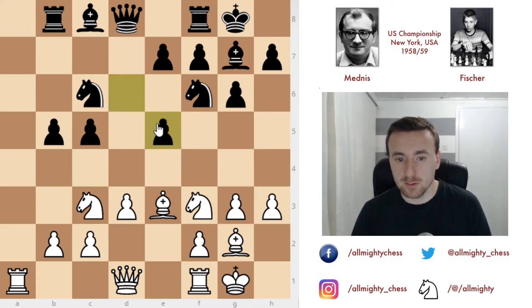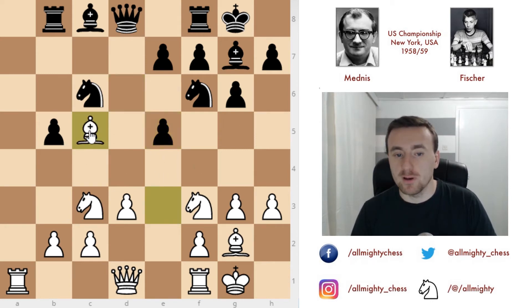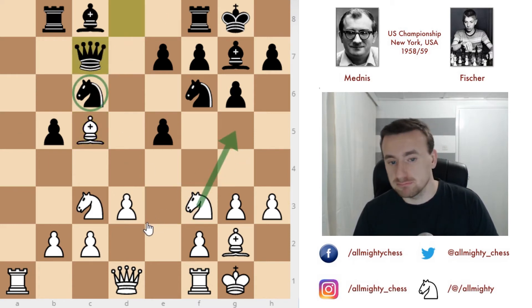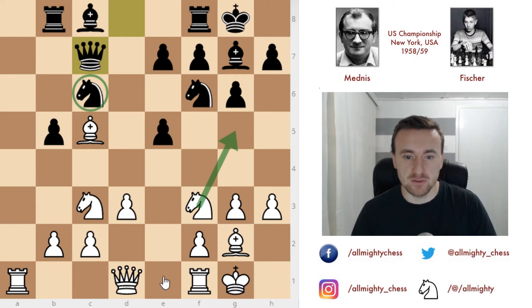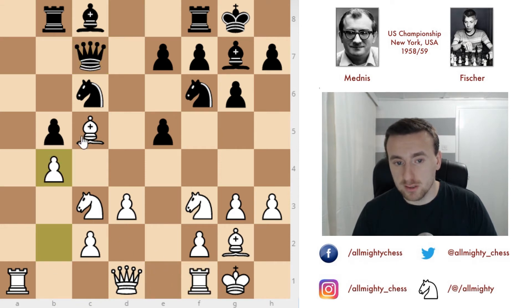Here we have pawn captures on e5 — the same would happen if a knight captures, then knight captures and pawn captures. Fischer goes for immediate pawn captures, not to exchange knights, and we have bishop captures on c5. Queen to c7 defends the knight, because this knight can jump somewhere with threats and then the bishop would be attacking on c6 — the knight is undefended. So Fischer plays queen to c7 right away. Now rook to e1. Also possible was b4 to solidify the position of this bishop, but rook to e1 attacking once more on e5 is also a good move.